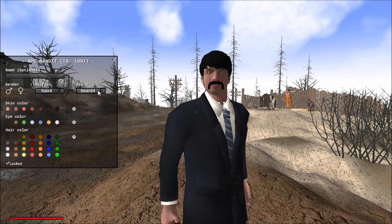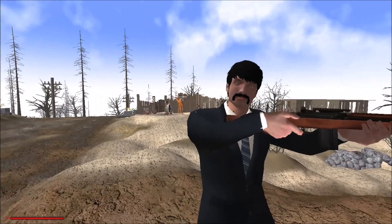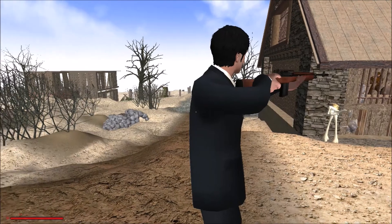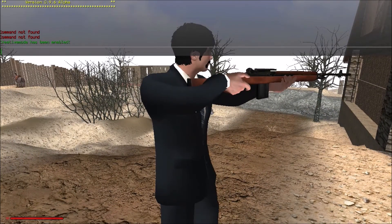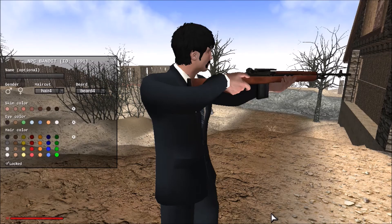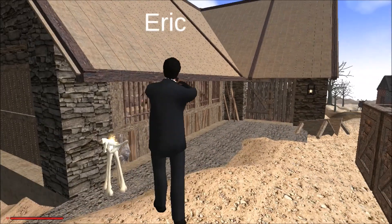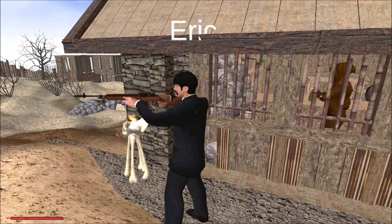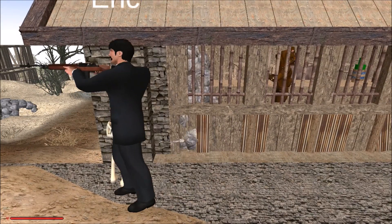I'm back — the game was just crashing for some reason. It looks like our guy is pretty much set for the most part. What I want to do is give this person a name. We're going to type 'edit NPC' one more time and give this person a name — we're going to call him Eric. We got his hair type already set. Let's unlock him — Eric is the embassy person, he's got his gun out.